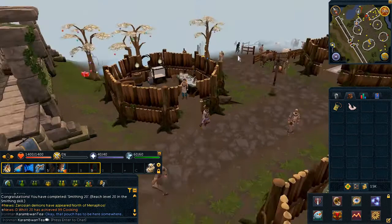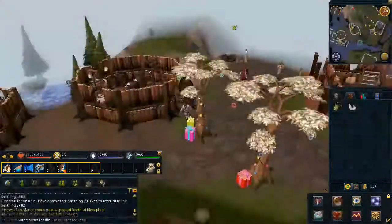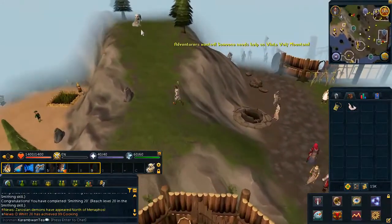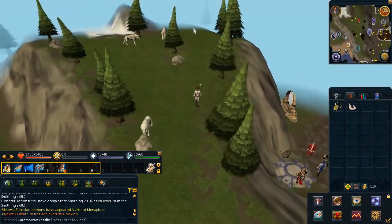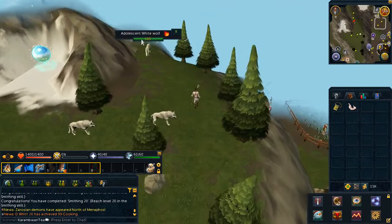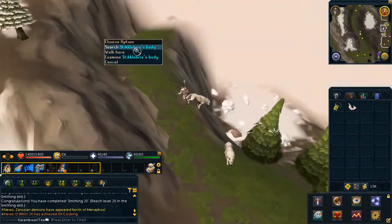For the last material, head west towards the well, then climb up White Wolf Mountain and keep heading north — it's a bit of a distance. You'll find a druid's body; go ahead and search it.